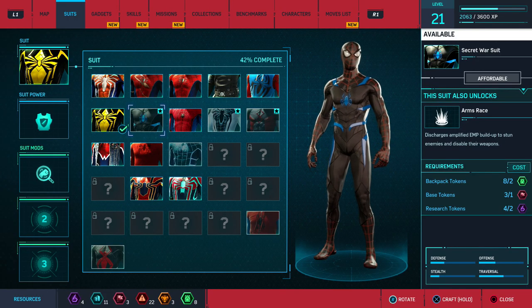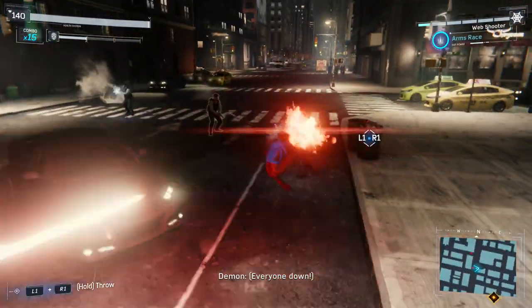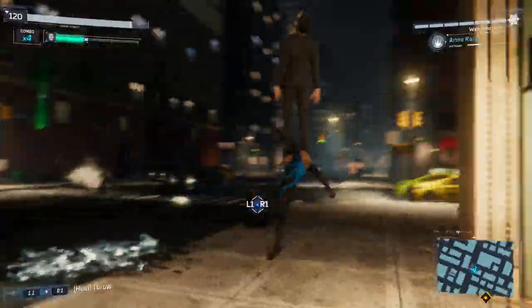The Secret War Suit unlocks at level 7, and requires two backpack tokens, one base token, and two research tokens. The Arms Race power uses an EMP to stun enemies and disable their weapons. This suit would be greatly used for the same reason as the last one.